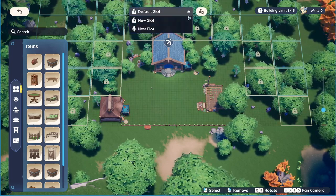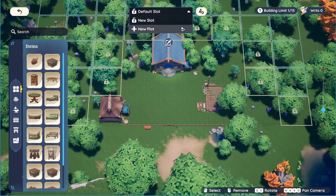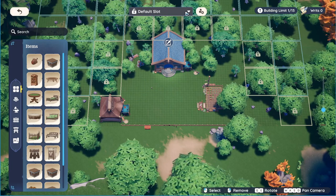If you go over to the selection box it will allow you to have more plots, meaning that once you're done with this plot you can build another house.